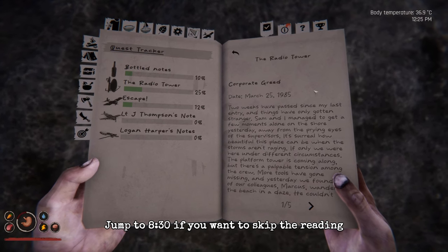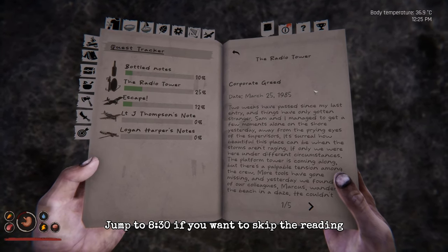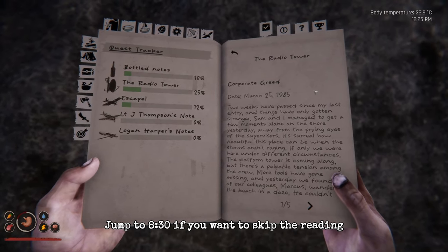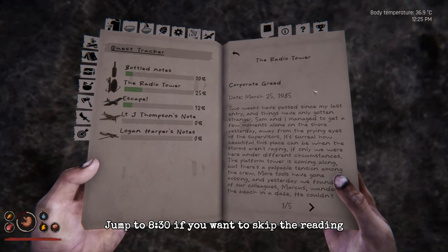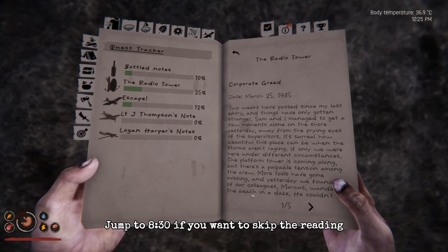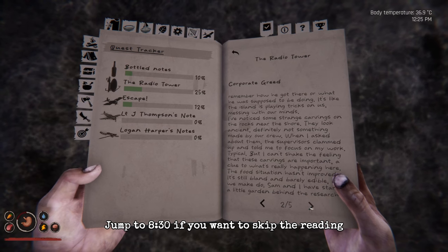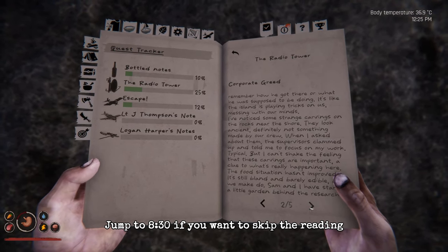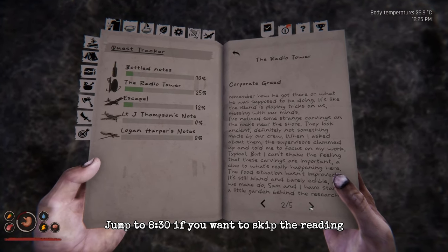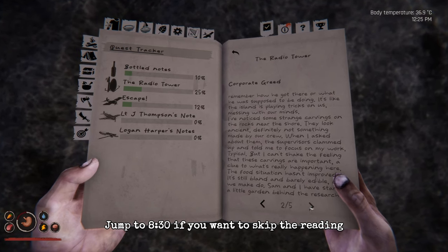Corporate Greed — March 25th, 1985. Two weeks have passed since my last entry and things have only gotten stranger. Sam and I managed to get a few moments alone on the shore, away from the prying eyes of the supervisors. The platform tower is coming along but there's palpable tension among the crew. More tools have gone missing, and yesterday we found a colleague — Marcus — wandering the beach in a daze, unable to remember how he got there. It's like the island is playing tricks on our minds.